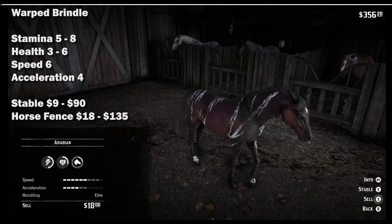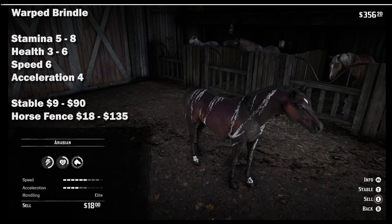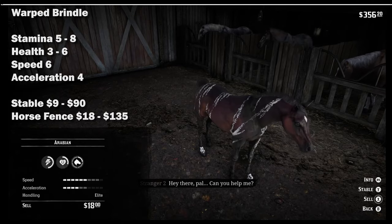Depending on its level of bonding, you can sell it for 9 to 90 dollars at the stable, or from 18 to 135 dollars at the horse fence in chapter 5.